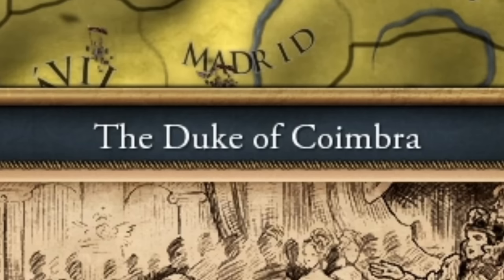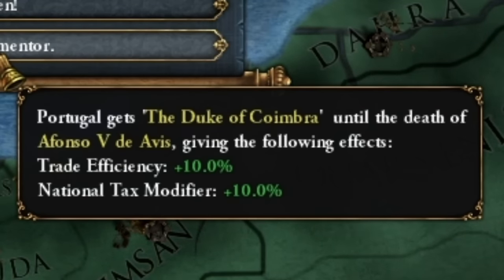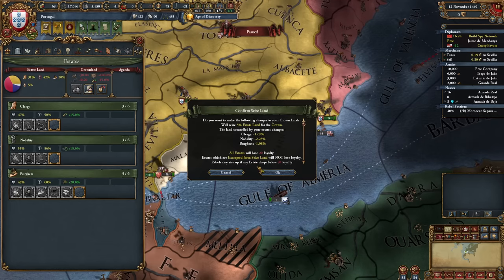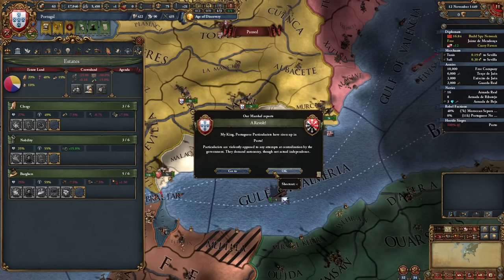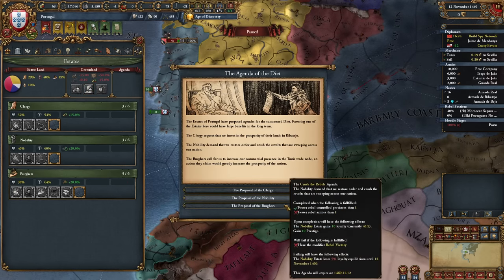Duke of Coimbra — and honestly many guides choose stability. I don't know why when we can get such a juicy bonus for this young ruler. November 12th, 1449 — troops in position. We confiscate land. Spain will suppress the rebels for me. Wait, I had an agenda to follow — what an idiot. Oh, that will come in handy.